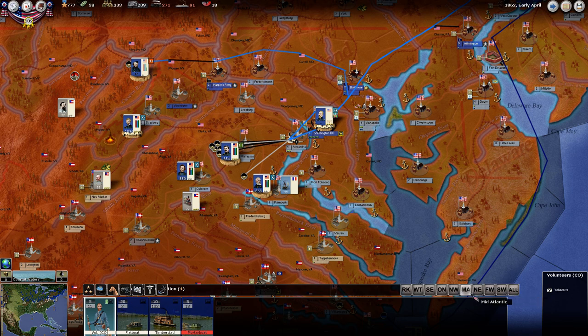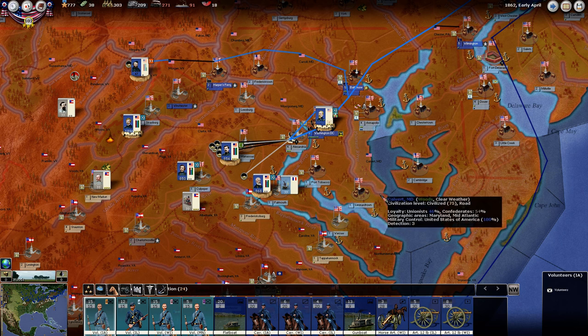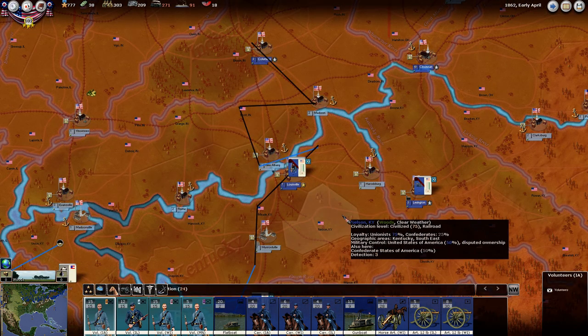What did we have left that we needed to do? I think we had done our builds during the game while we were drawing the orders, and I think I'm going to try to continue doing it that way. We needed some cavalry somewhere — we needed some cavalry down here.